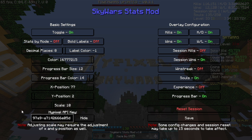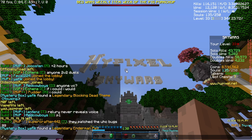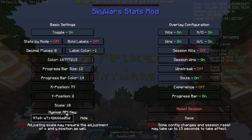This mod only works if you have a Hypixel API key. To get a Hypixel API key, if you don't have one, simply type in the command API new on Hypixel, and it will give you an API key. You can then copy and paste that key into the Hypixel API key field on the bottom of the config menu. You shouldn't share your key with anyone.